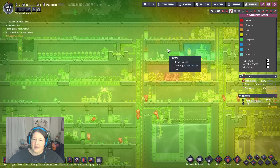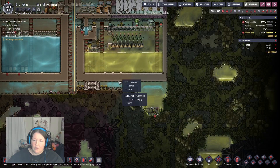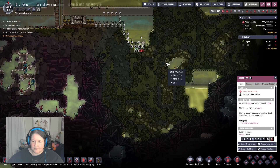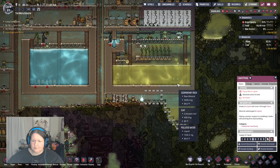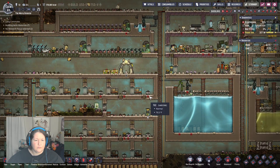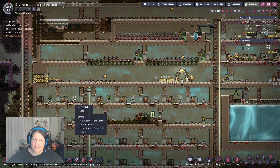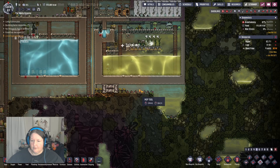Oh yeah, doing slime lung right in our food area — that makes sense. This has cooled down a lot. Oh okay, so this is empty too. So let's do that and that. We probably should go down here and pump that out in a bit. Let's see — do we have any? Oh wow, three. So far it's been really difficult to get plants. Alright, let's mop that.